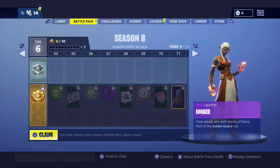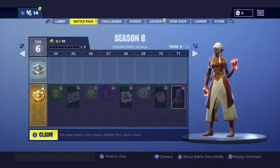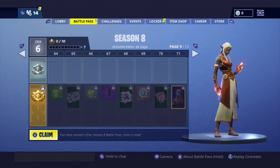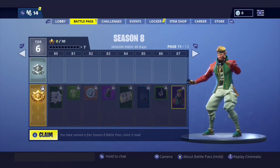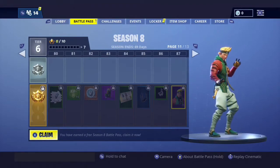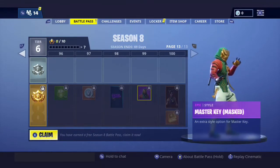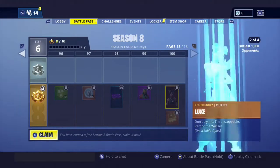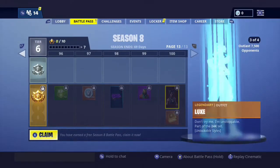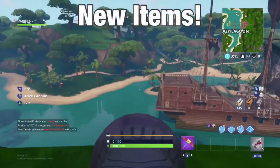Next up we have the Ember skin, unlocked at battle pass level 71 — she's like a fire elf person. Next is the Master Key, unlocked at battle pass level 87. He has a customizable style, but you have to reach level 99 to unlock it. The final skin in the battle pass is Luix — once you reach battle pass level 100 you will unlock her, and you can get her customizable styles by outliving opponents.